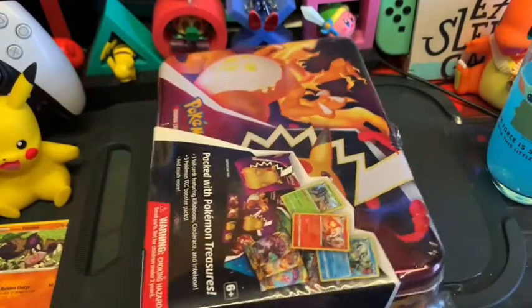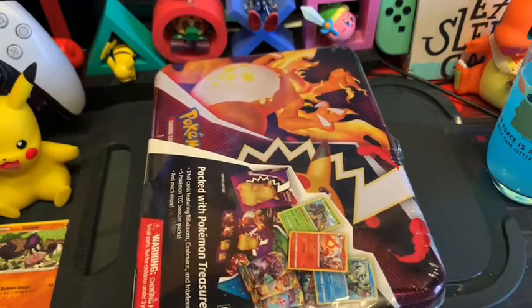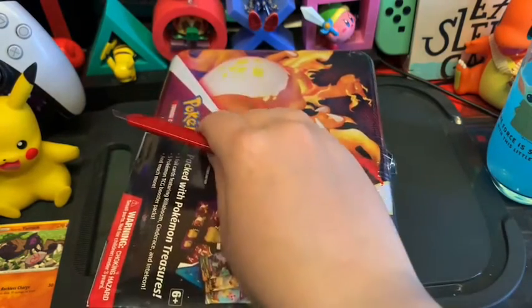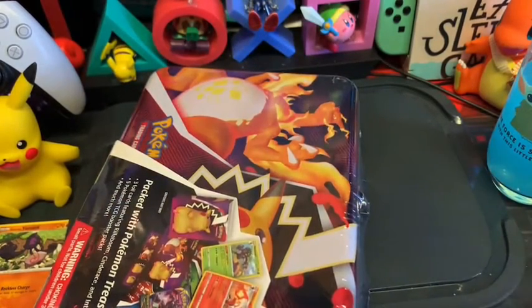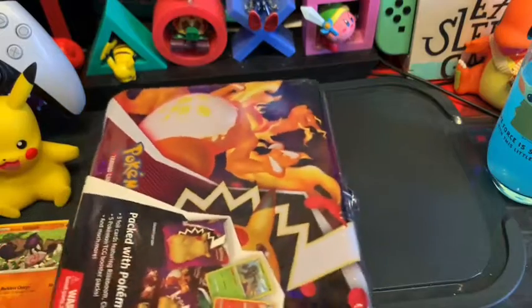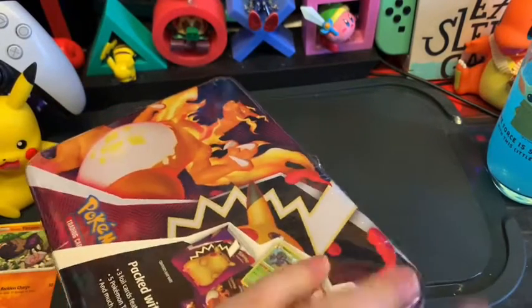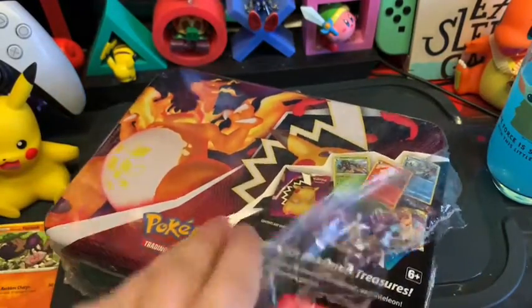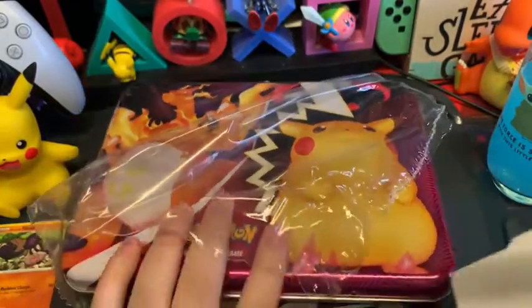The last time I got a tin was the Sun and Moon one — it was the Breaking Dawn. I scratched the cardboard and it went through me, and I got pencils, cards, paper, coins and loads of other little bits. That was actually the book that I store all my cold cards in, so if I get another one I'll be exceedingly happy, because then I can store more cards when it comes to actually playing the game.